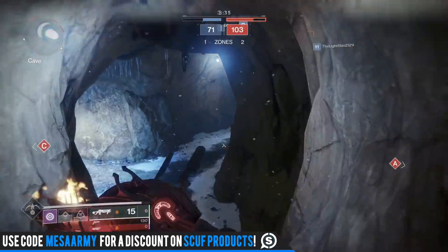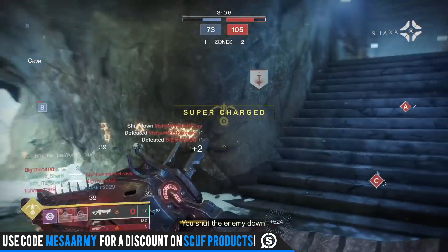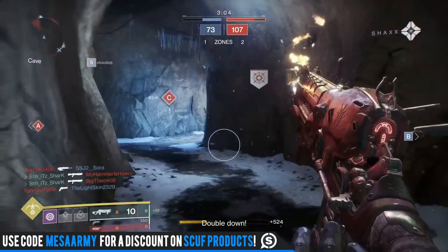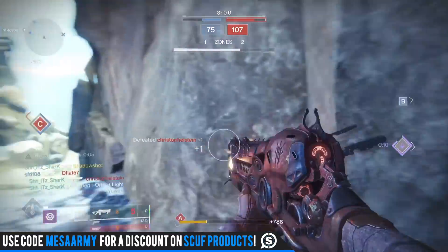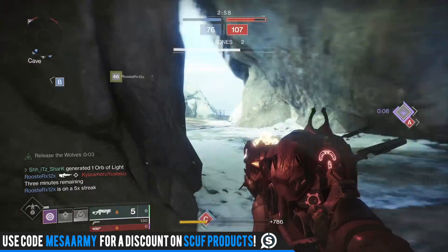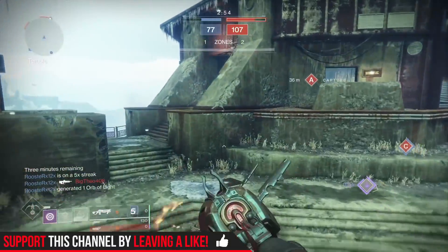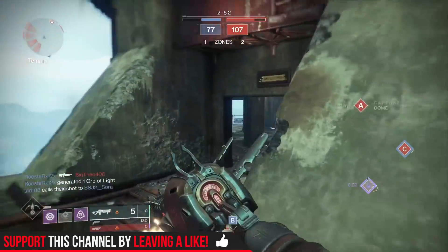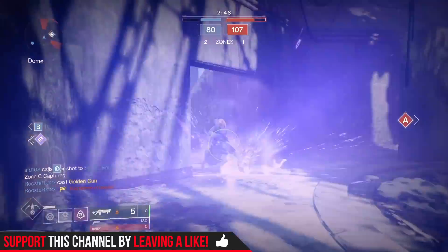So what are the perks? The main exotic perk is called Shrapnel Launcher — it's going to fire a powerful short-range burst of solar damage. It's got Chambered Compensator and Extended Mag. The secondary perk, which you just saw, is called Release the Wolves. This is where I say it's way better than the Destiny 1 version of Lord of Wolves, because Release the Wolves means defeating an enemy doubles the number of projectiles per burst for a short period of time.